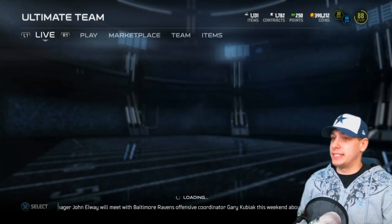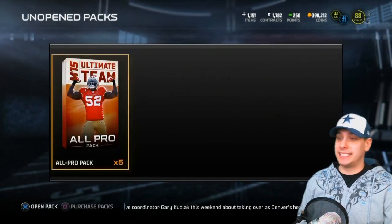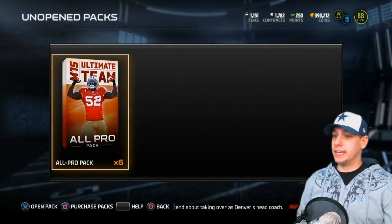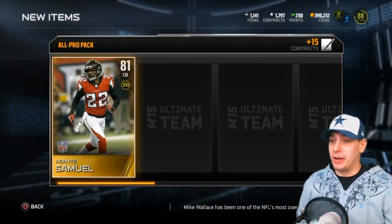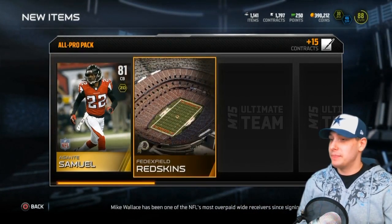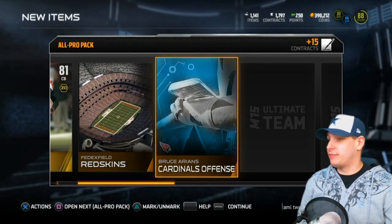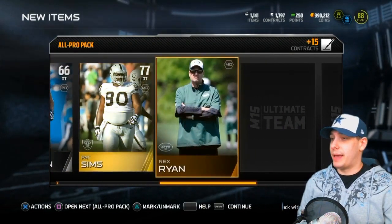Now all we need to do is hop back and open up our packs. Alright, here we go — we've got six of them. I usually don't open packs with money, but we're gonna do our best and see if we can get anything decent. First item out of the packs is a Santae Samuel, a free agent cornerback. Better at FedEx Field. Let's see — Bruce Arians, Mike Patterson, Pat Sims.